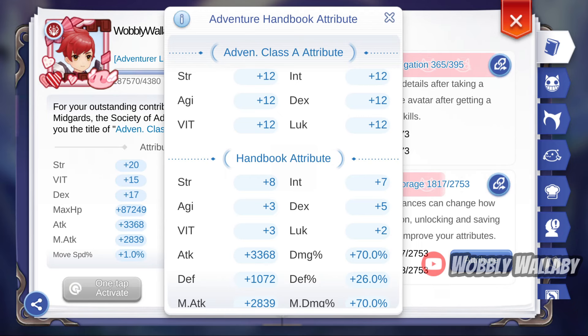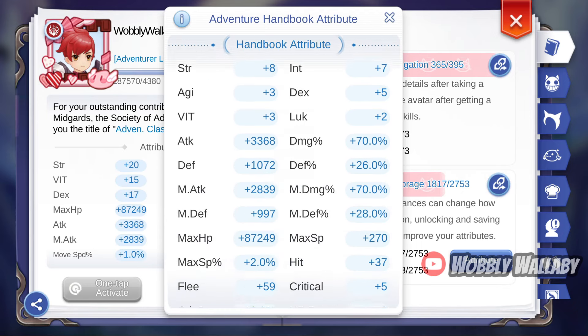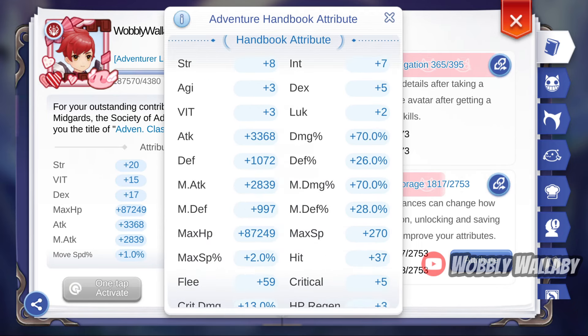For these instances in this video, I'll be using 70% Deposit with 3368 attack and 2839 magic attack. I tried other classes at 70% Deposit and it didn't perform as well solo, so this build is quite usable, even for free-to-play and mid-game Deposits.